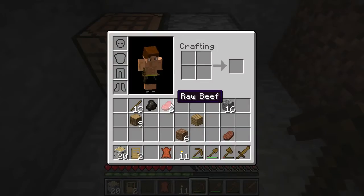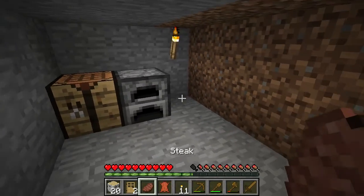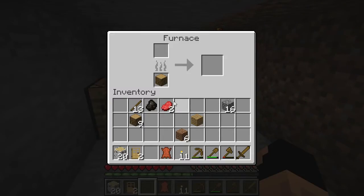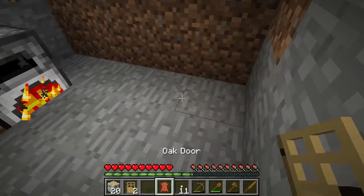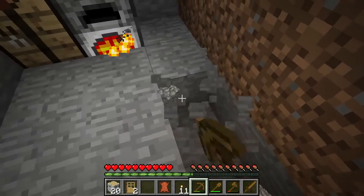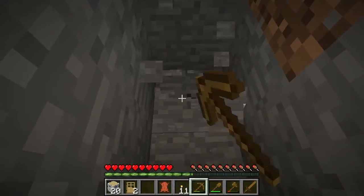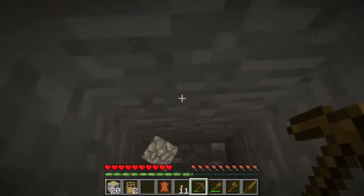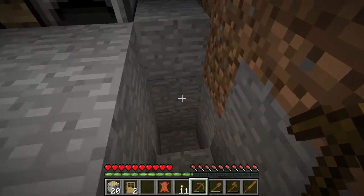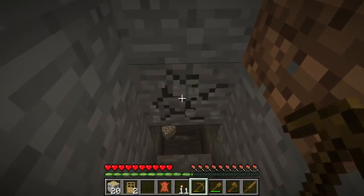Now we are clearly getting hungry a little bit. So let's go ahead and eat our first piece of steak. Steak is one of the best food sources — it will fill your hunger quite a bit and saturate you quite a bit. Saturation and hunger are two different things. Saturation is the amount of time that hunger will stay up, and hunger is clearly just the bars that look like little lamb shanks in the bottom next to our hearts.